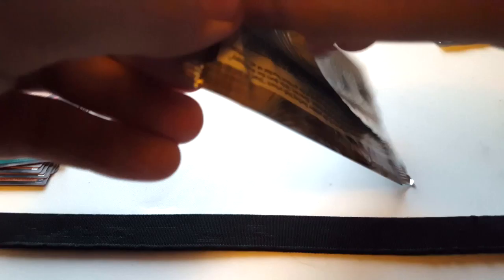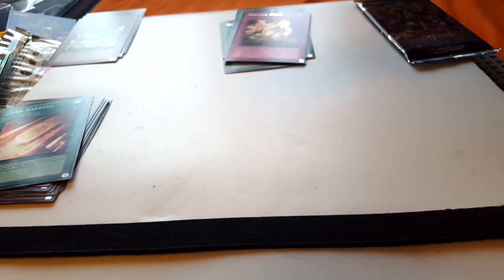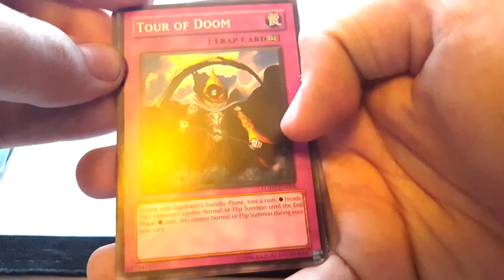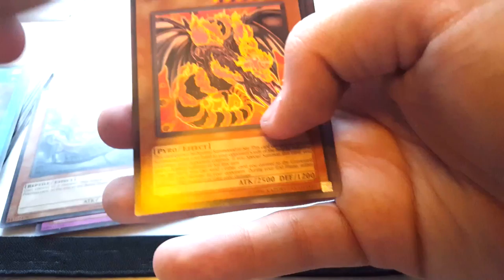Next up we've got Light of Destruction. I don't think there's anything super valuable in this pack. We've got Tor of Doom, Battery Man Microcell, Dice Tri, Interplanetary Invader A, Destruction Jammer, Volcanic Queen, Goblin Recon Squad, Realm of Light, and Sanguine Swamp.